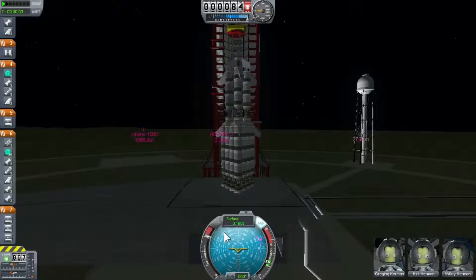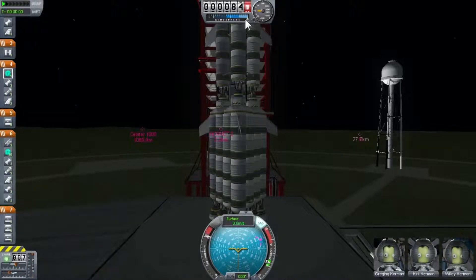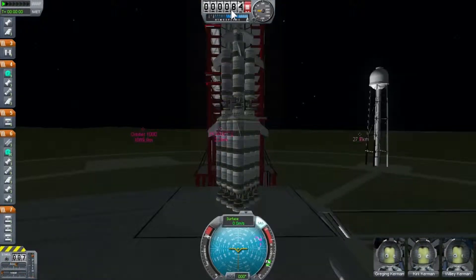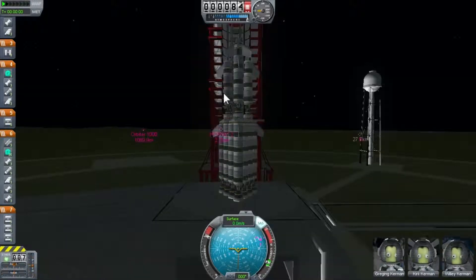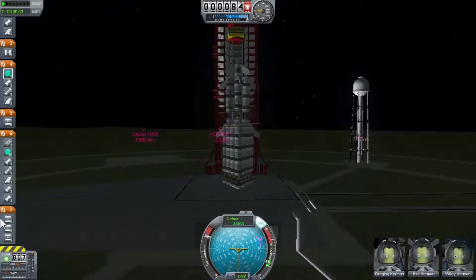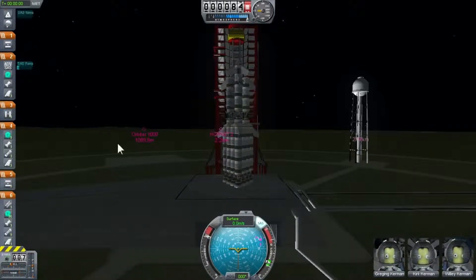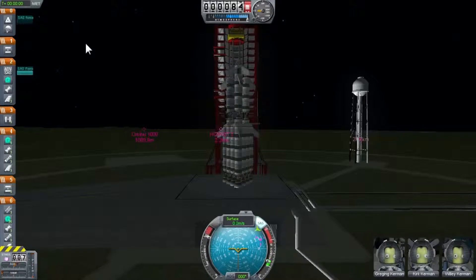G-force I don't really pay attention to, it doesn't do much. This gauge tells you your orientation over the planet. That is your speed across the surface — your linear motion. This shows the layers of the atmosphere you're in. This is your vertical speed — 5, 10, 100, 1000. This shows meters above the ground, so about 84 meters above sea level right now. Here are your different stages, and this is your roll, yaw, and pitch — the SAS takes care of most of that.